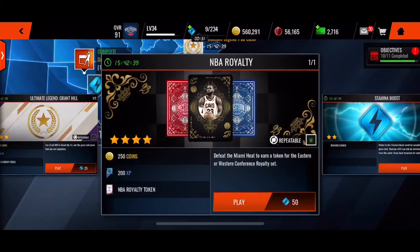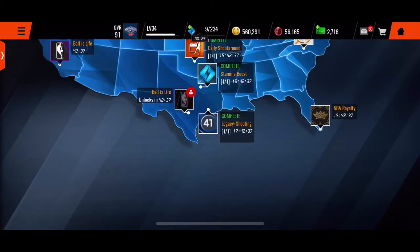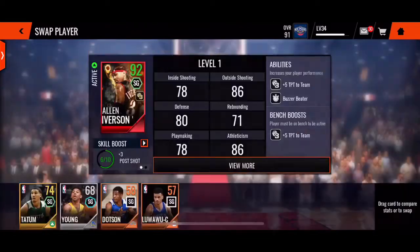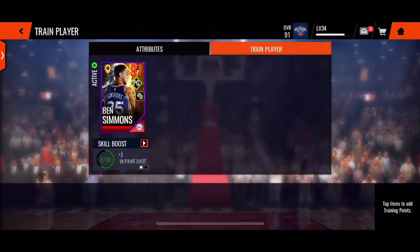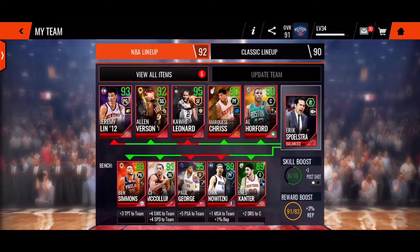Make sure it's the NBA Royality — that's the one I'm talking about. You need 92 Allen Iverson, and — actually I don't think he's 92, I think he's 91 — and 91 Ben Simmons.